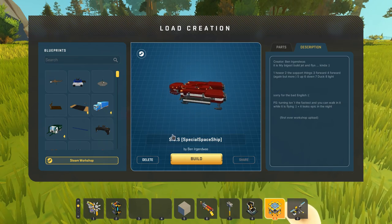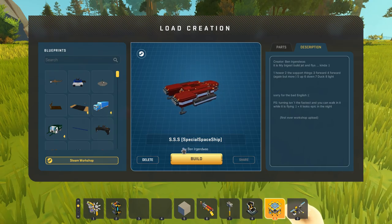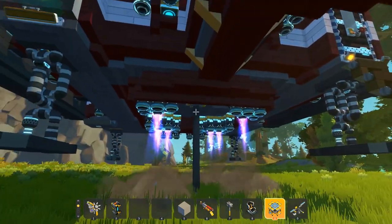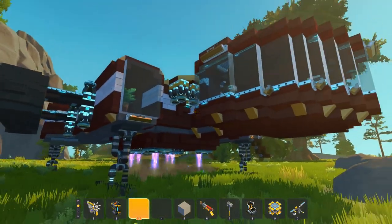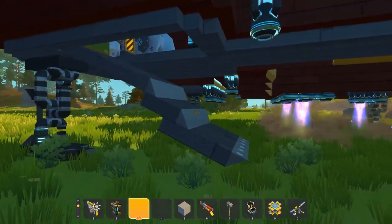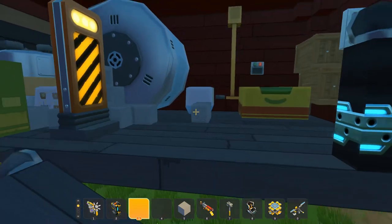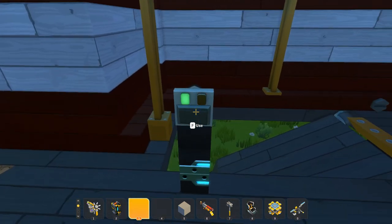Next up, we're going to be taking a look at the SSS, which I guess stands for Special Spaceship, created by Ben Urgendwas. This is a spaceship with loads of thrusters, and we're just going to try and take this into the air. There's a switch to enter — there's a really awesome little ramp right here, and it brings us directly into like a storage area.